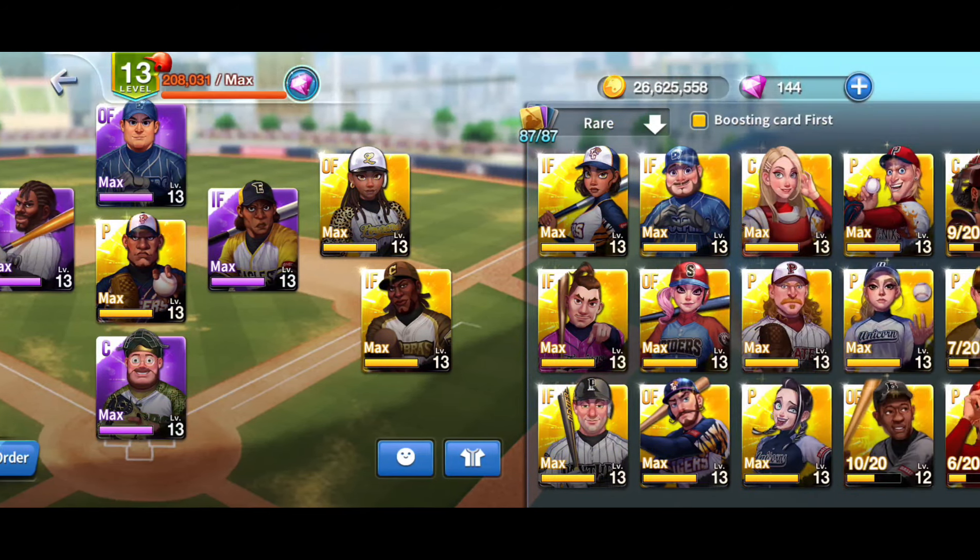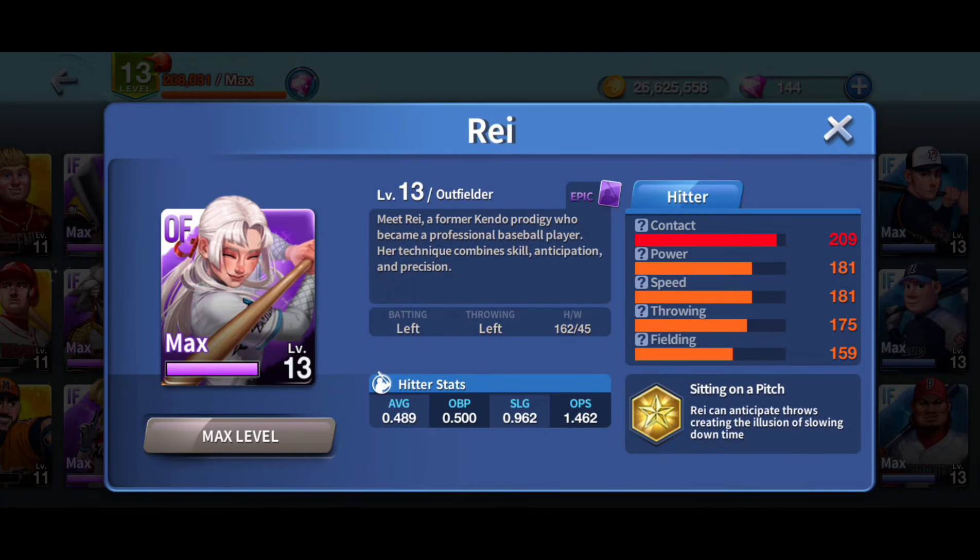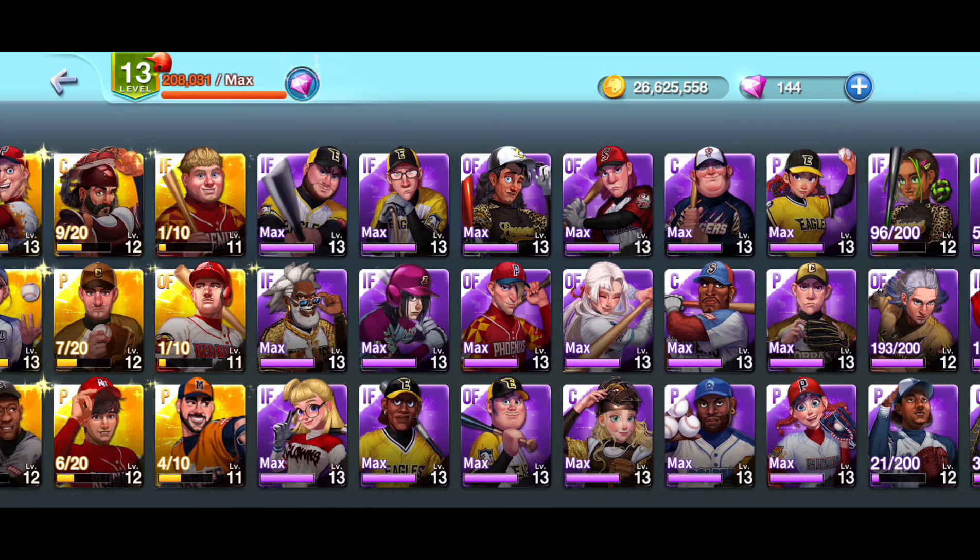Moving along to number eight: Reya. She wasn't even in the game on my last list. She fits the criteria — high contact, a little bit above average in speed, and that 181 power is a little deceptive. I personally can't hit with her since my timing is off, but I've seen so many players use her at the top of the lineup. That 181 power against the algorithm performs much better than it looks — she hits bombs. A solid lefty, she's my number eight leadoff hitter.